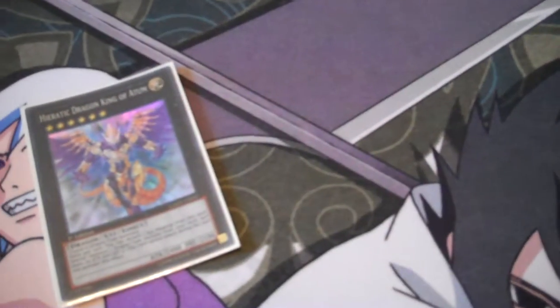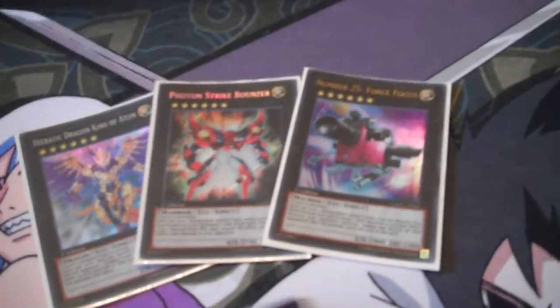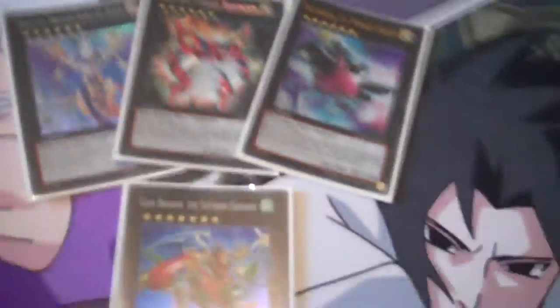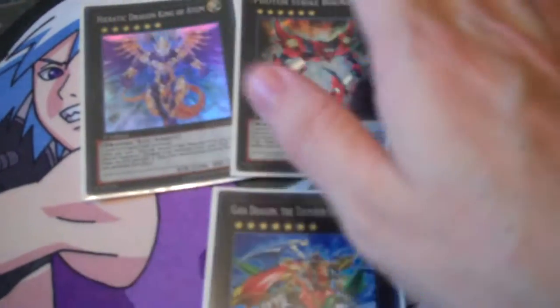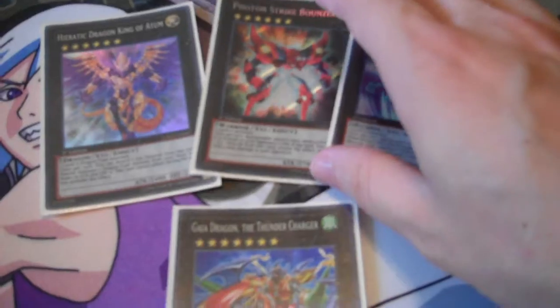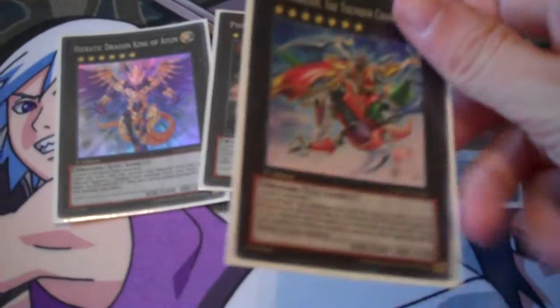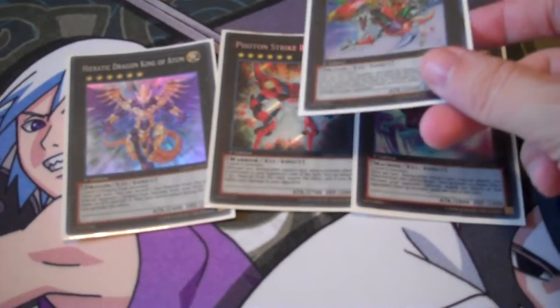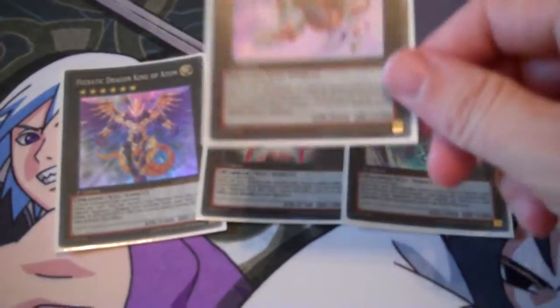For the Extra Deck: your Rank 6 options, along with Gaia Dragon — just to overlay on top of a dead Rank 5 or 6 as a generic 2600 Attack Trampler. You've got Constellar Ptolemy, which works well with Heretic Dragon to Special Summon your dragons. Bouncer and Force Focus are effect negators — Bouncer is more generic since it can negate any monster, while Force Focus requires level 5 or higher, but both are very good.